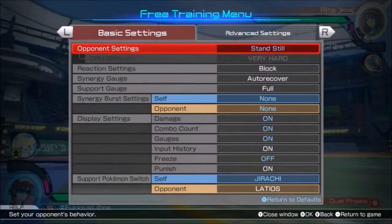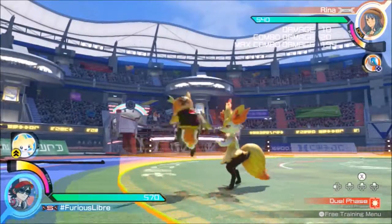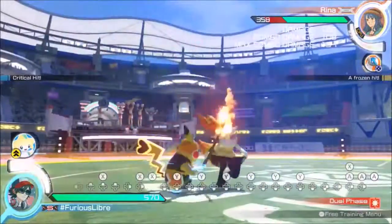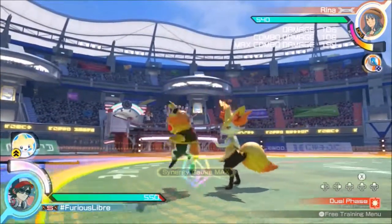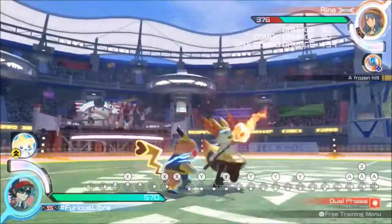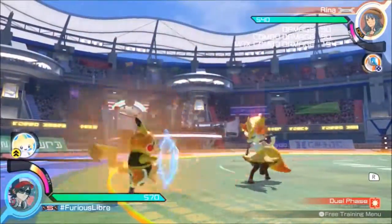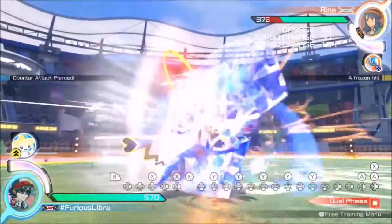But if she does anything other than block — let's say she attacks — on stand up, she's going to attack here, and it's going to beat that option. On stand up, if she goes to grab to super effective the counter, because of the frames that you're buffering, it beats the grab. If she decides to counter attack, full charge counter always beats half charge. So you're going to beat that.